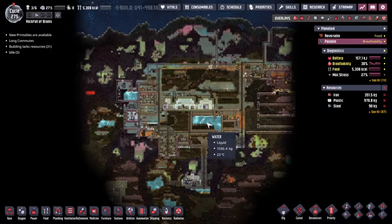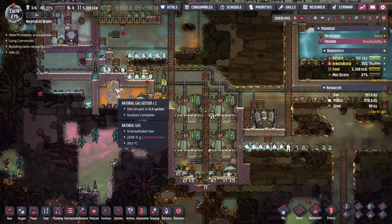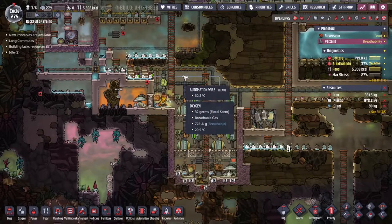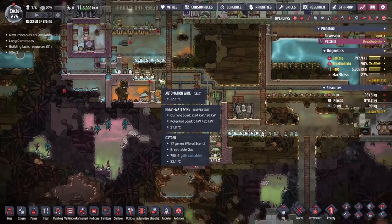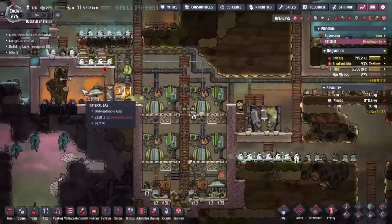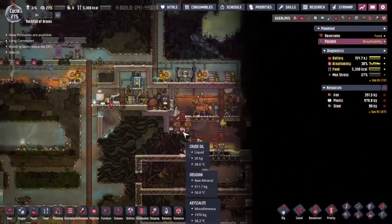We should probably give them somewhere better to chill out, but over here on Pyaxlin things are a little bit more desperate. Last time we spent most of the episode taming this natural gas geyser, taking its produce, putting it into generators. Something new I've done here is a little control system so that when our major power spline is full of power, everything turns down and we're not wasting precious resources.